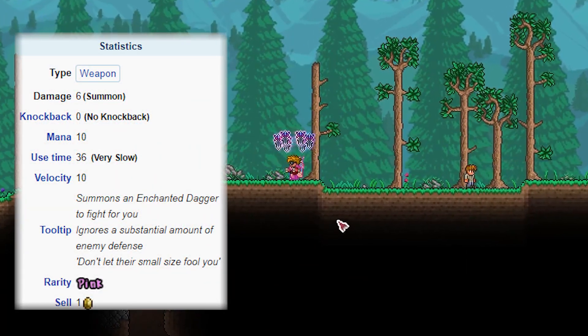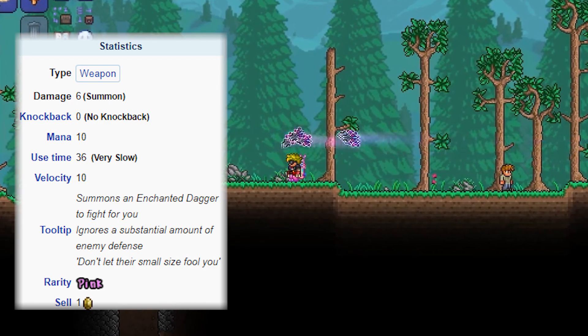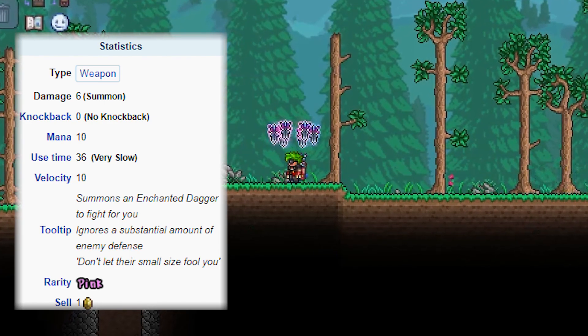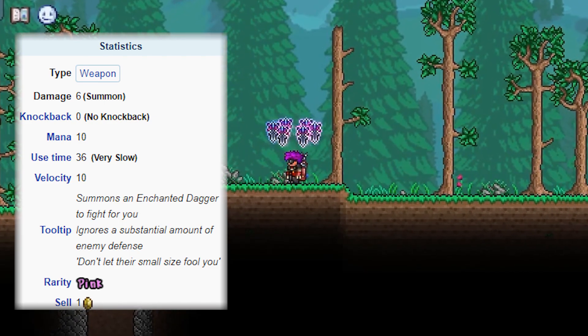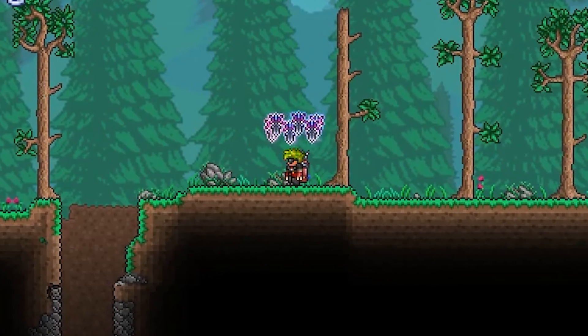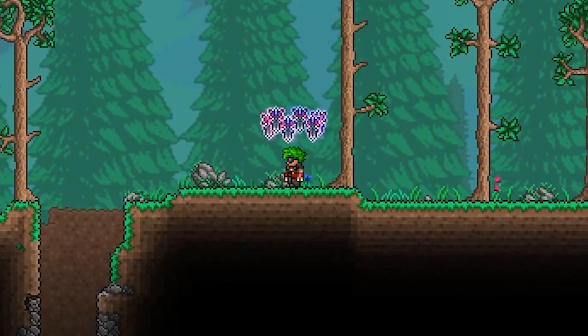For every minion you have, you'll be able to summon one more sword or dagger that floats above your head. Although you might see that this looks like it does absolutely terrible damage at 36, it ignores almost all enemy armor, so it's actually still a very substantial weapon even though its stats aren't great.